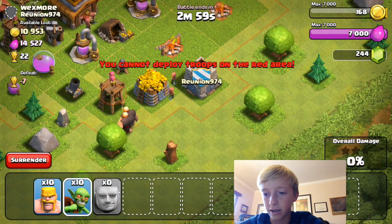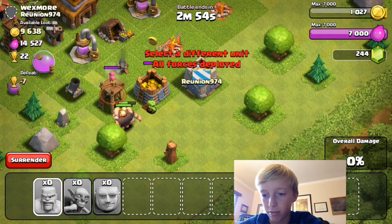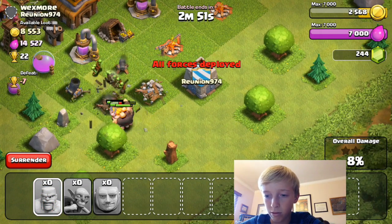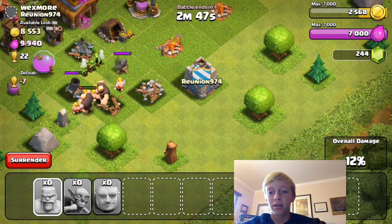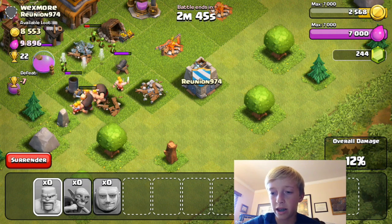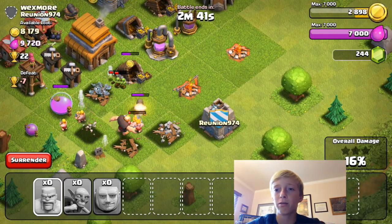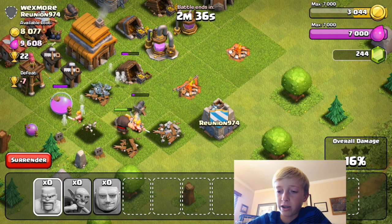Let's deploy some giants, go go goblins, go barbarians. Oh, they're going for the elixirs. Yeah, go for the gold, go for the gold, go for the gold. We don't need them going for the elixir because we already have maxed out elixir.